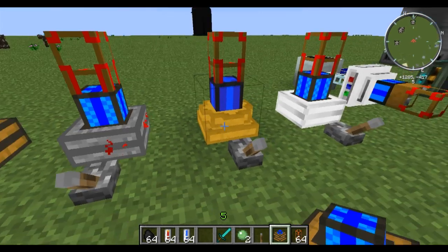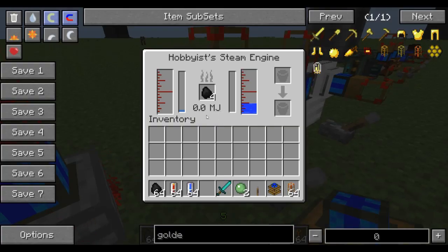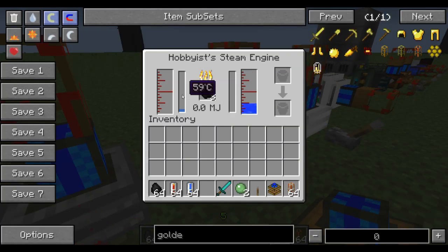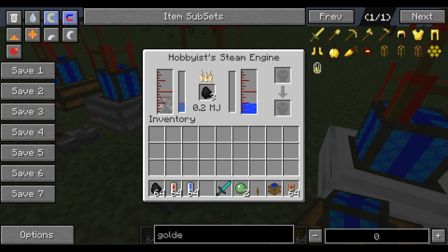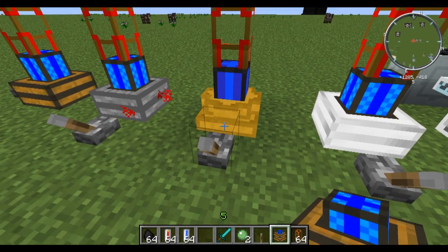So next we have the Hobbyist Steam Engine. It works very similar to the sterling engine, except it puts out a little bit more MJ — you can get up to a maximum of 2 MJ. And it requires water also, which makes it give out more energy for a very low cost. It'll start to pump once it gets up to 100 degrees Celsius. This is another buildcraft engine.